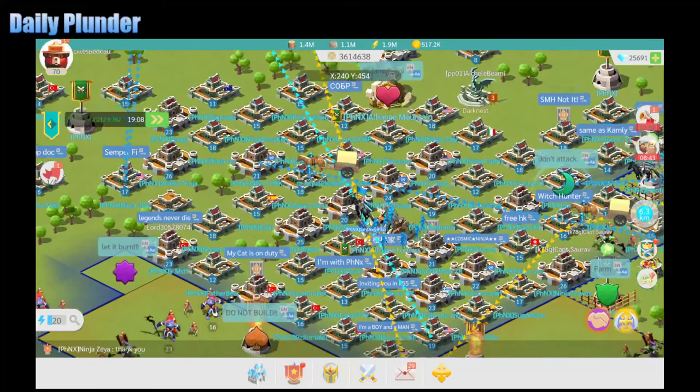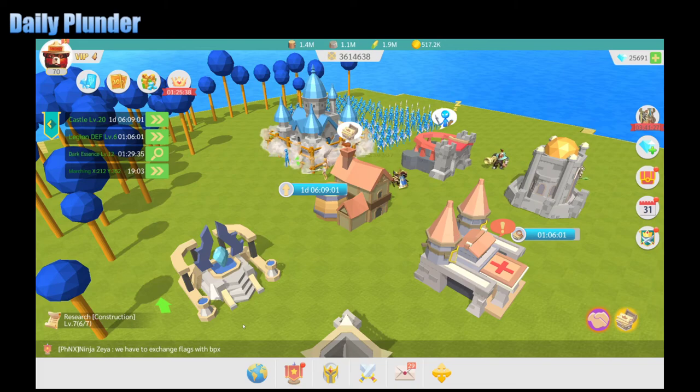That's pretty much how you plunder. The only last thing I'll say is about these daily quests — you can actually get the 100 points doing everything other than sending a message in the plunder. So you don't really have to do those two most days. But if you have a saved plunder target, it's pretty easy: just go to your favorite, find the castle, send off some troops, and you're done. Hope that was helpful, and I hope you guys enjoy the game.